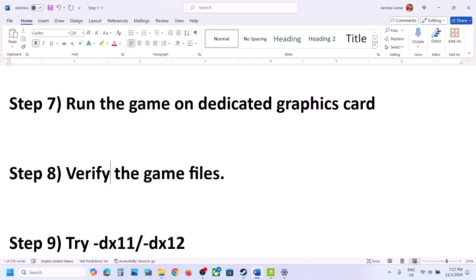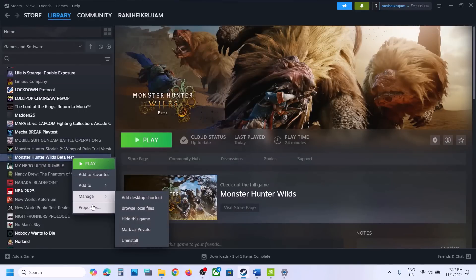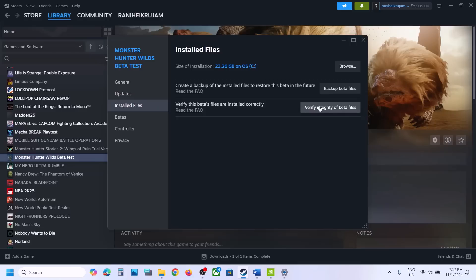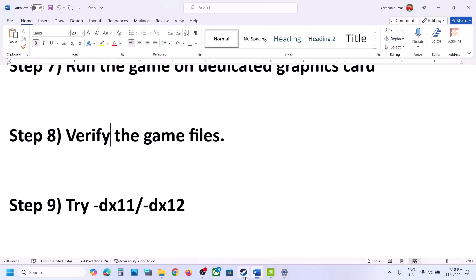The next step is to verify the game files. Go to Steam, right-click on the game, select Properties, go to the Local Files tab, and click on Verify Integrity of Game Files. Once the verification is complete, launch the game and check.